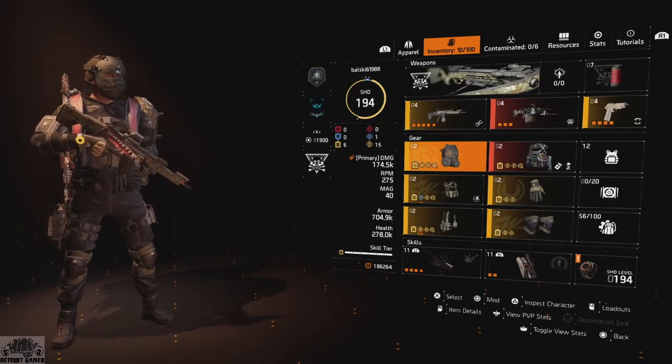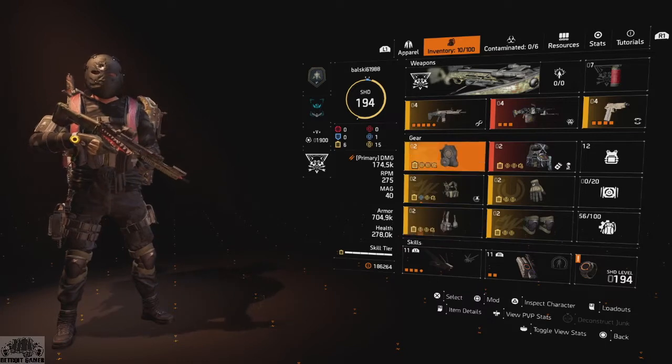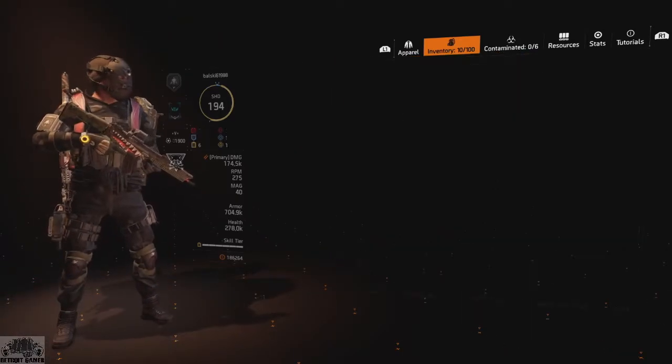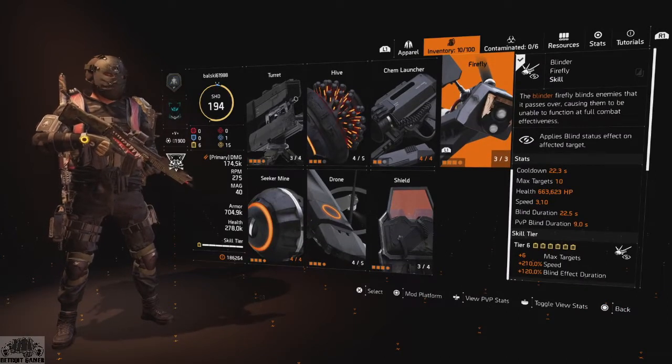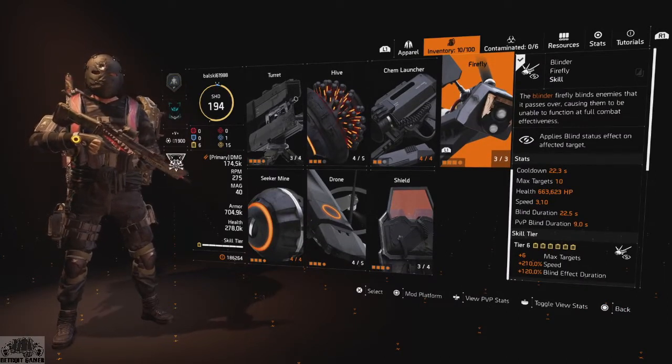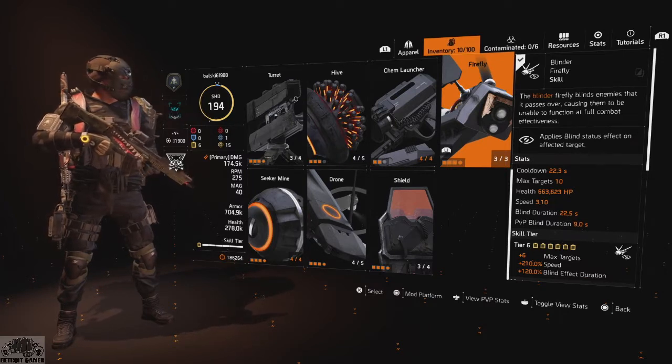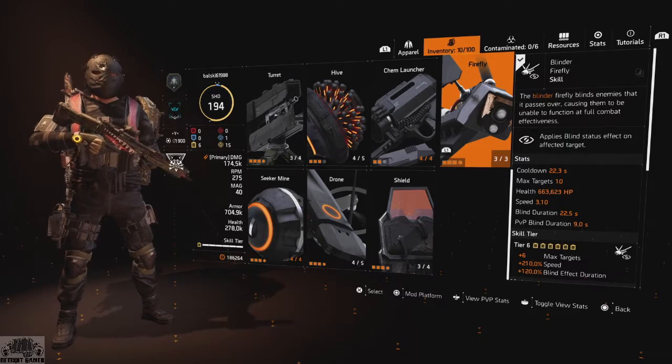We're running the Survivalist though, so we won't be able to use that — that's why we're using the EMP, but you can definitely switch out. It's not going to matter too much on what you decide to use, just depends on the type of mission you're going to be in. So we can tap someone in the head, get 50% more duration for our Blinder Firefly, and instead of a duration of 22 and a half seconds, that should raise it to a little bit over 30 seconds to have someone be blind.